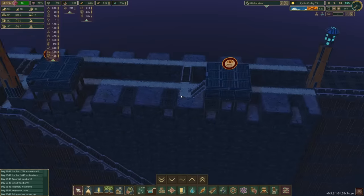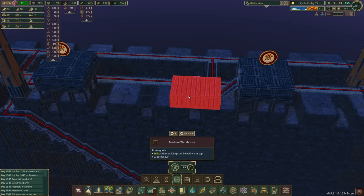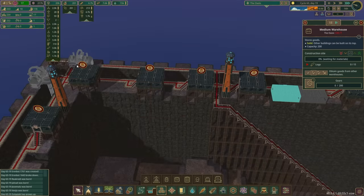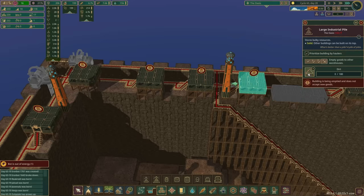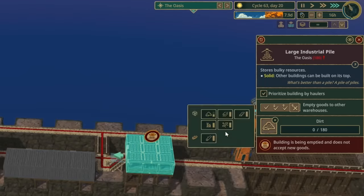If we come over here, you'll notice I've put in a couple of platforms here and here. What I'm going to do is throw in a couple of medium warehouses. Assuming I've done this right - yes, I have. So medium warehouse there, medium warehouse there. These are going to be used for storing gears. We need three things to build the pumps: gears, treated planks, and metal. So this one over here I'm going to set up for metal, and then this one I'm going to set up for treated planks.